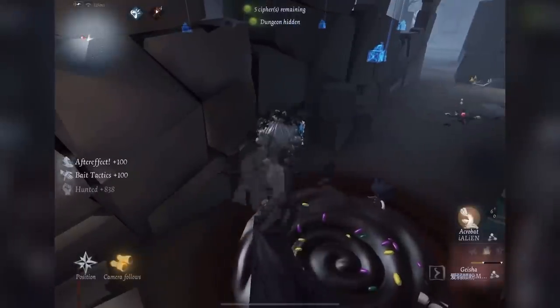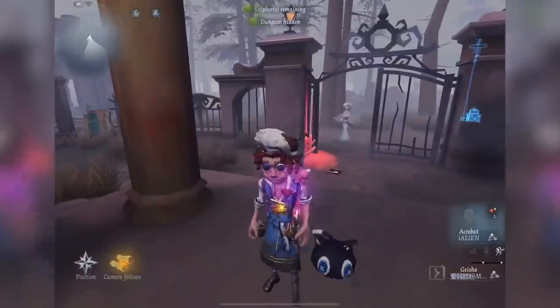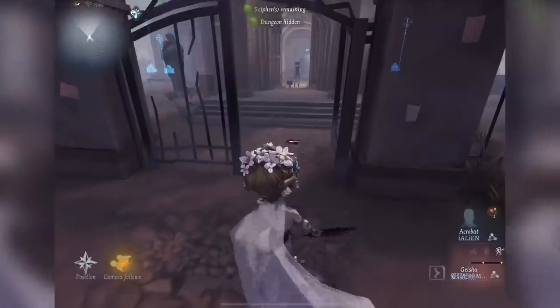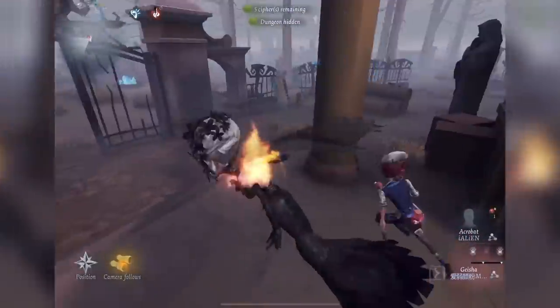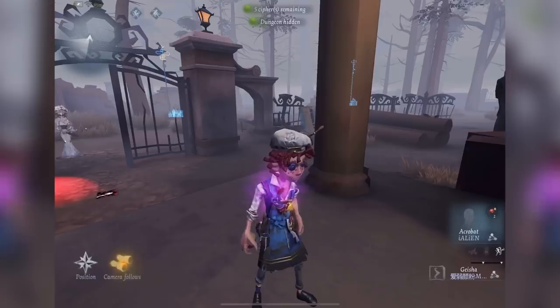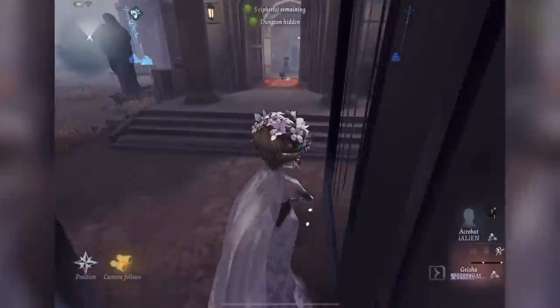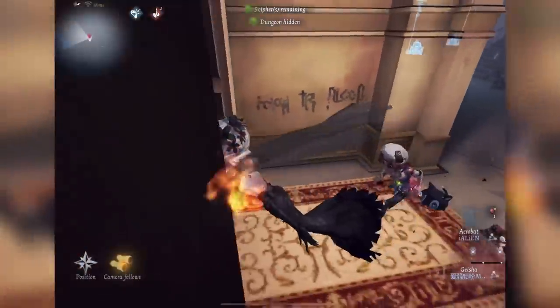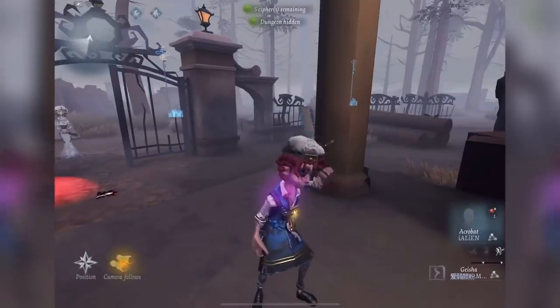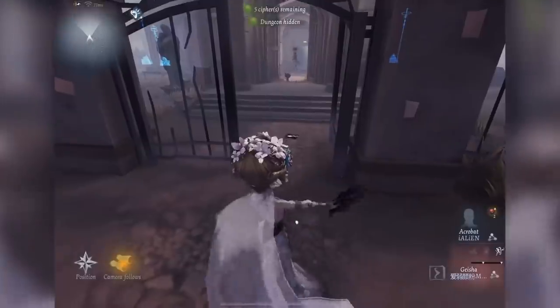Now let's get into individual ball usage and the first one is the red ball. You earn the red ball by containing the hunter for 60 seconds, then you can earn another one. This ball takes away the skill of the hunter. Make sure to use every ball in an area where the hunter has to pass or it hinders their movement to dodge it. A hospital doorway is a perfect example — the hunter has to go there. You can put the red ball there and the Geisha won't be able to use her skill. For a Ripper it stops his invisibility, so it's one of the better balls — my second favorite that acrobat has.